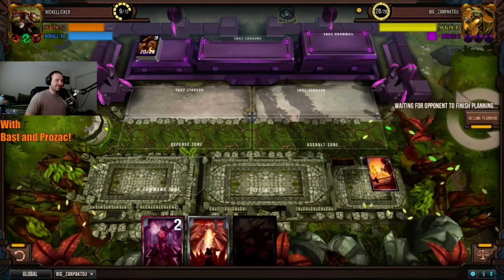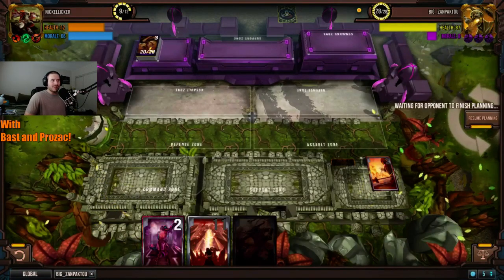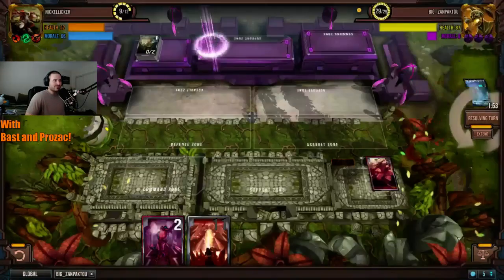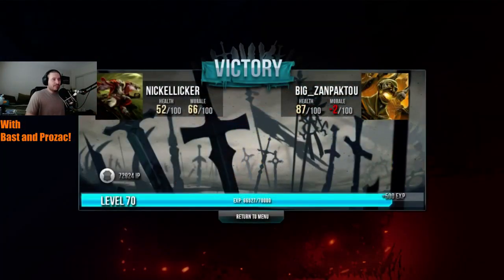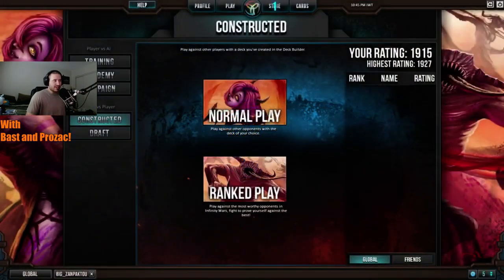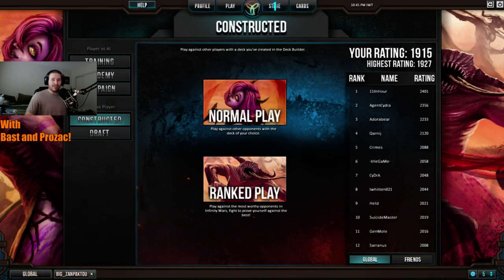That was very impressive. Prozac, this goes back to something you called before we even started watching this match — Nickel Liquor is going to be able to read the board state, he will understand what is about to happen. He literally called out: 'Zanpakuto right now on this turn is going to Oblivion, he has initiative, my Wholesale Slaughter is going to take out his demon.' And it worked. GG Nickel Liquor and Zanpakuto — the Bo5 is now at 2-2, moving to a fifth match.